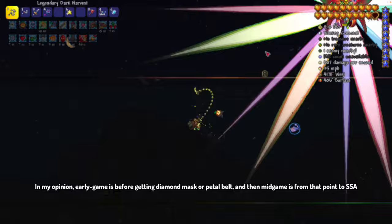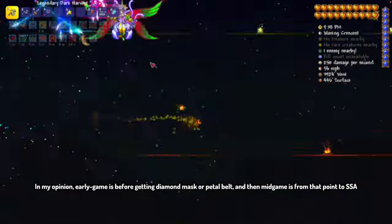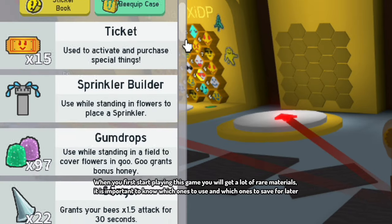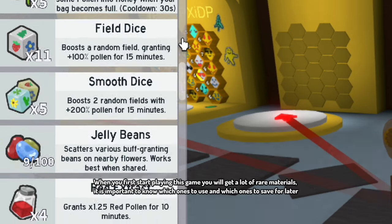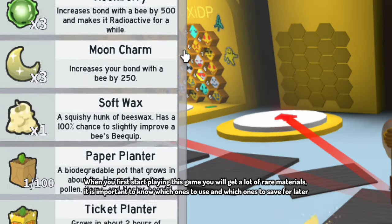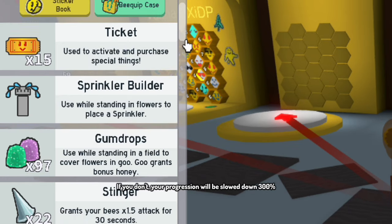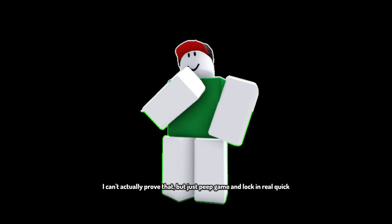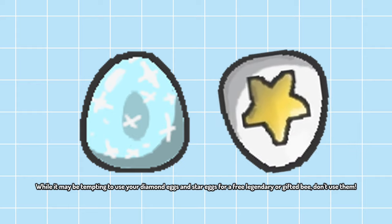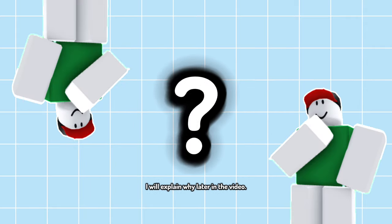In my opinion, early game is before getting diamond mask or petal belt, and mid-game is from that point to SSA. Chapter 1.1: Materials. When you first start playing this game you will get a lot of rare materials. It is important to know which ones to use and which ones to save for later — if you don't, your progression will be slowed down significantly. While it may be tempting to use your diamond eggs and star eggs for a free legendary or gifted bee, don't use them — I'll explain why later.